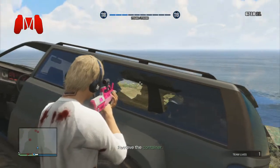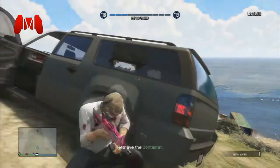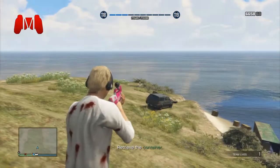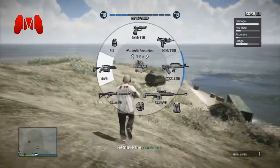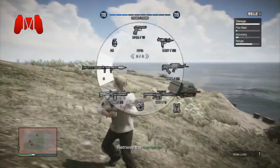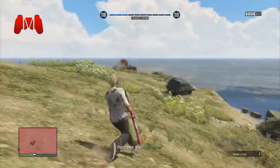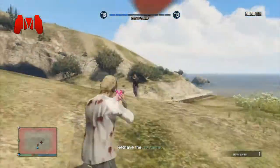You have to shoot the guys at the Cargobob landing place, then steal the Cargobob, steal the container, and deliver it to Madrazo's lockup. It is a very simple mission — it takes like 3 or 4 minutes if you do it with multiple people.